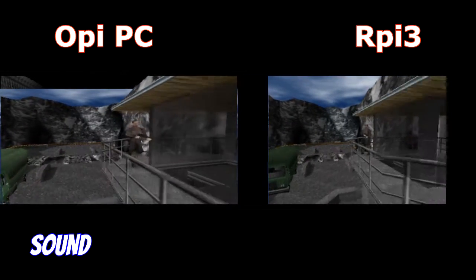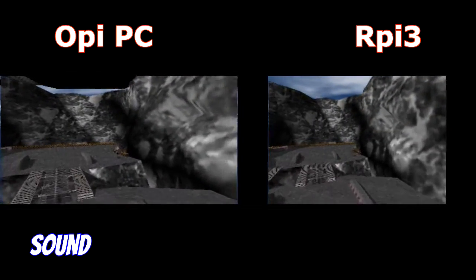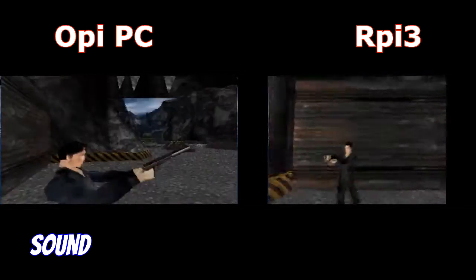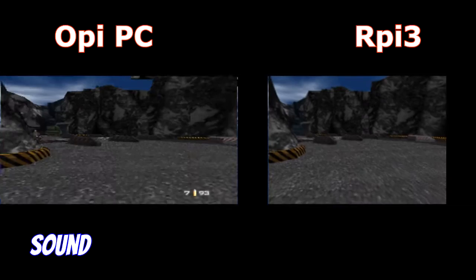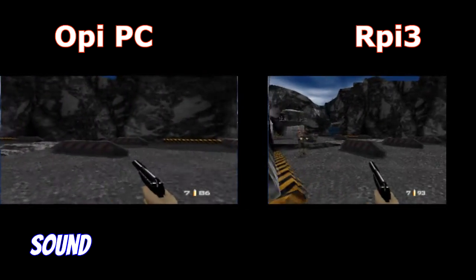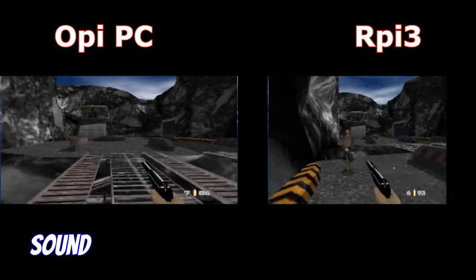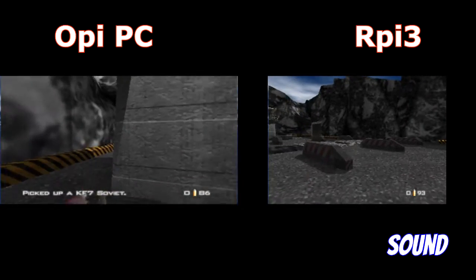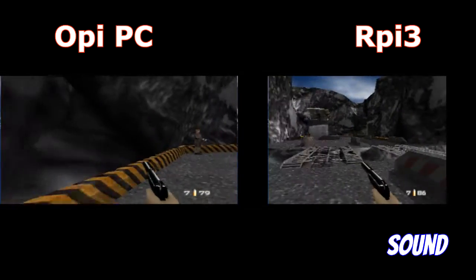Let's begin with Nintendo 64 with GoldenEye 007. As we can see, the Orange Pi PC runs a little bit faster. A better experience on Orange Pi PC.